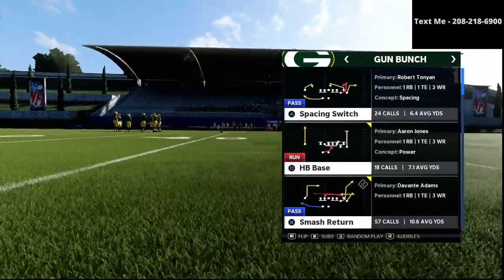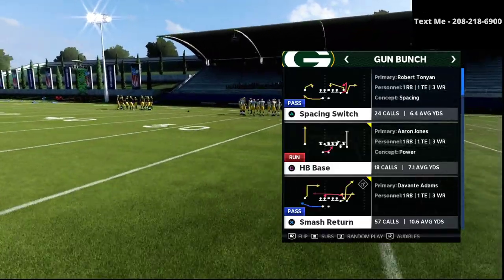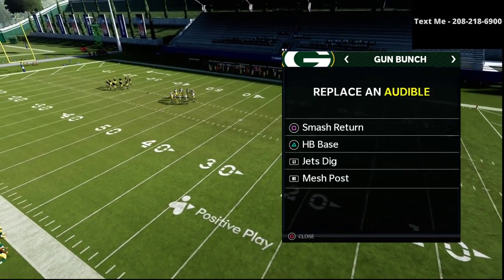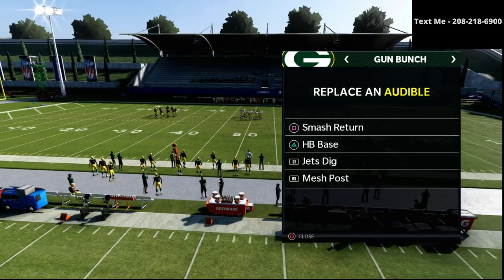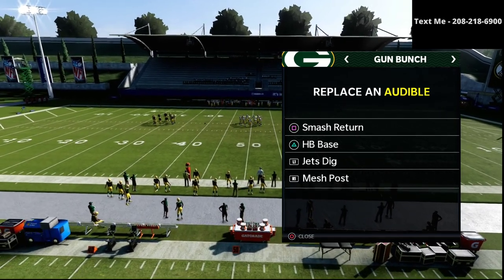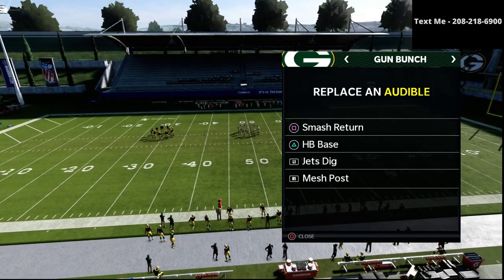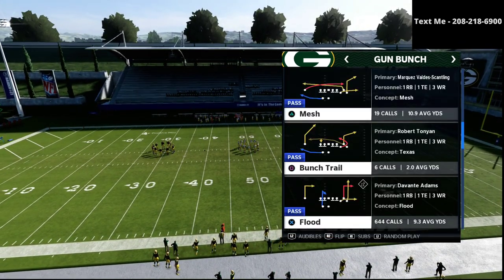So, Bunch — five plays for success. The first play is Play Flood, that's your power play. The autos you want to set are Jets Dig, that's going to be your counter play. Smash Return is your constraint play, which basically you go to once the defense starts to over-pursue. And then Mesh Post is our red zone play and Halfback Base is our running play.